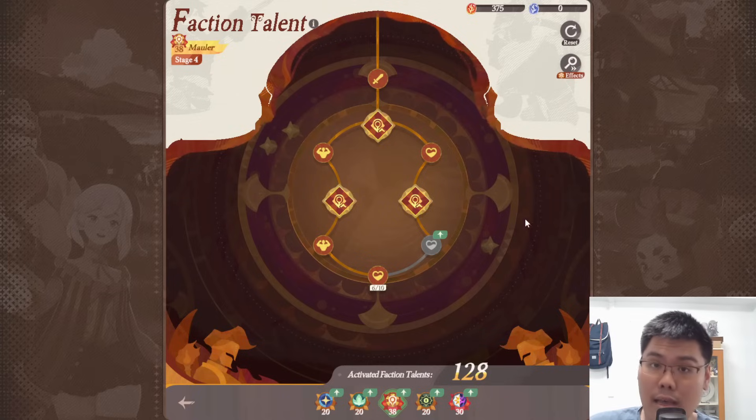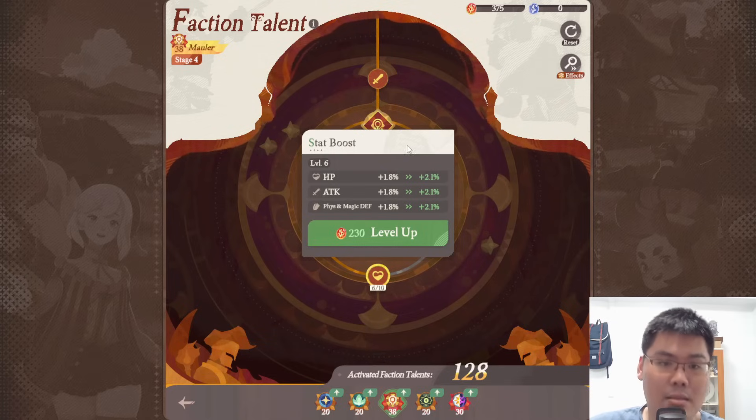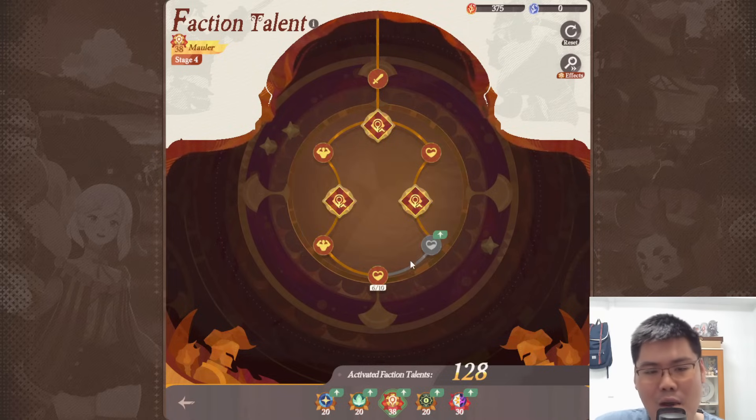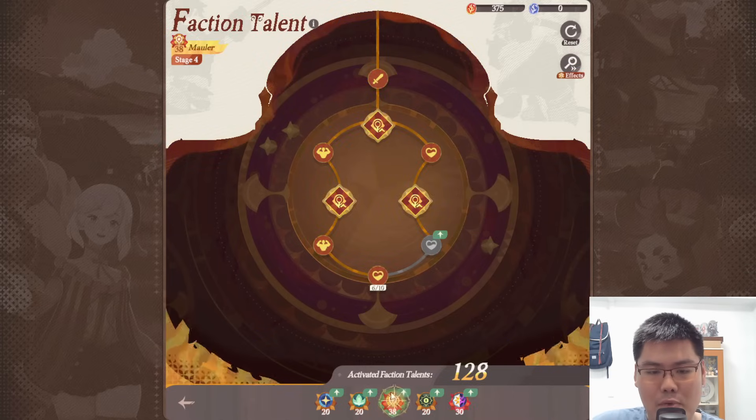For the Factional Talent itself, once you unlock Stage 4 and go to the very last node, you get this Stat Boost node which increases your stats by 0.3% per stat line — HP, Attack, Physical and Magical Defense — so a 1.2% increase per level. You can upgrade this 10 times, and the cost increases per level. Personally, I'm not a big fan of upgrading this far; I would spend points in other Factional Talents because unlocking skills and other stat boosts will be more beneficial.